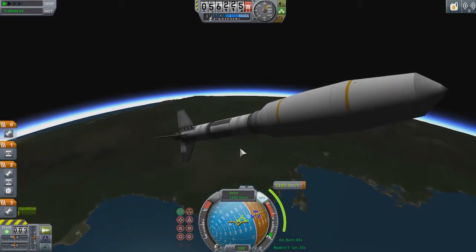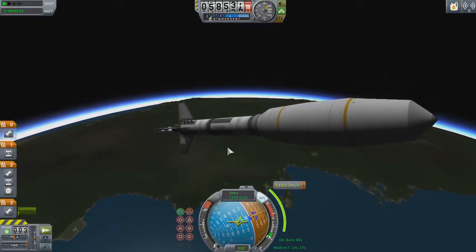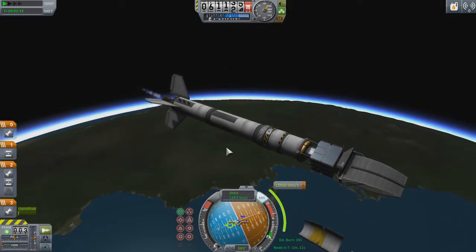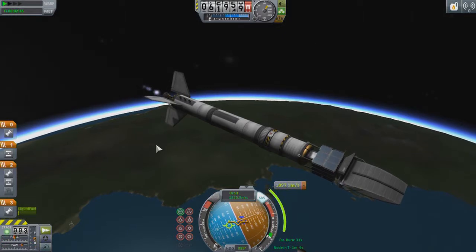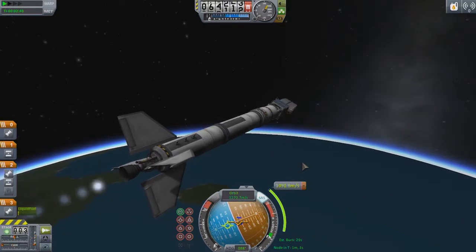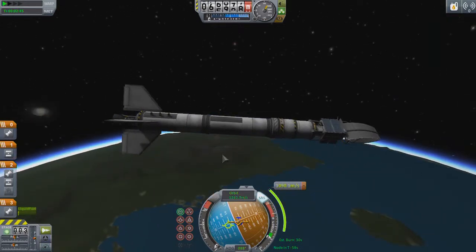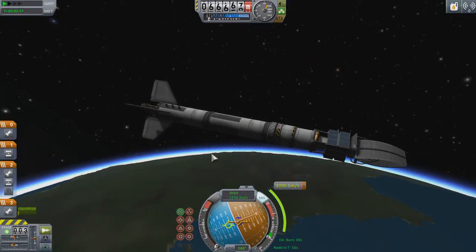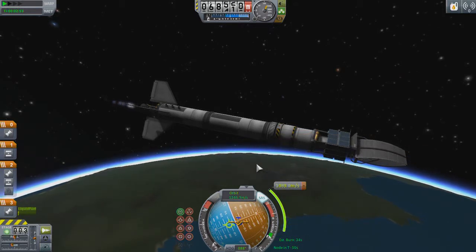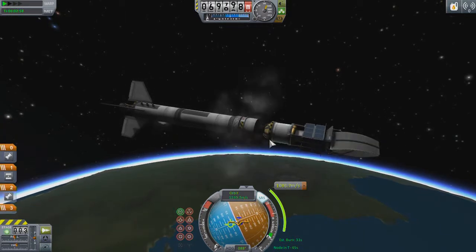So that wasn't so bad with a vehicle like this. I'll pop the fairing off. I don't have any RCS on this, so I lit the engine to give myself a little bit more control. Go ahead and drop that stage. Drop that stage — there we go.